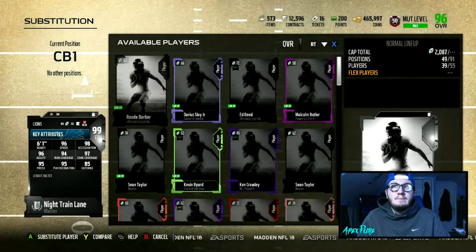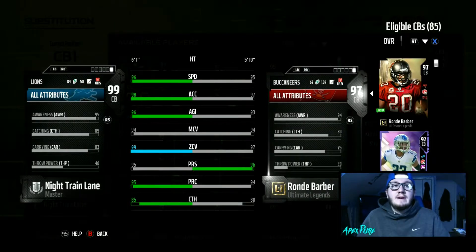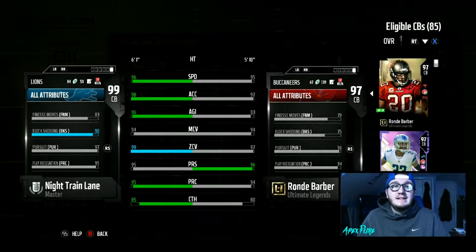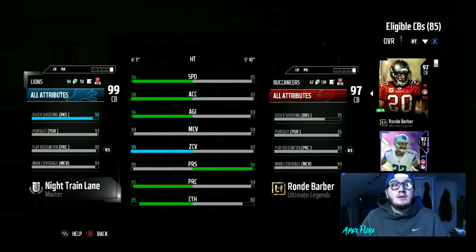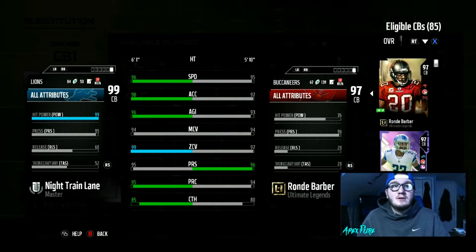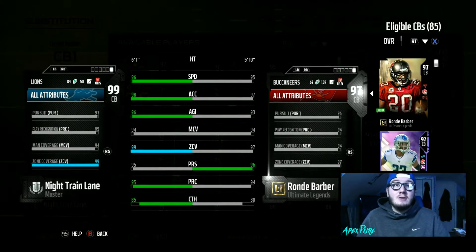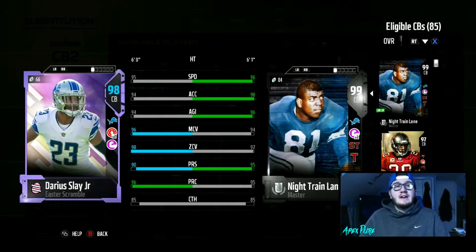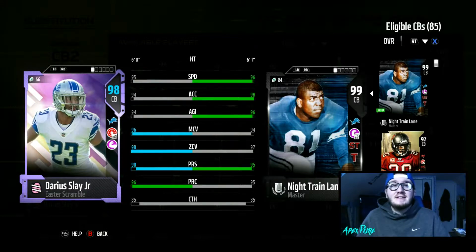After backing out and coming back in, everything's working correctly. He now has 94 tackle from Physical Front and 90 block shed from Physical Front — we have it at Tier 5, so it's maxed out. He's got 90 block shed with 99 hit power, 99 zone, and 90 block shedding. This card is going to be amazing in the run and in the air.